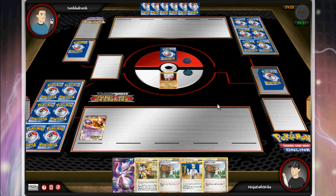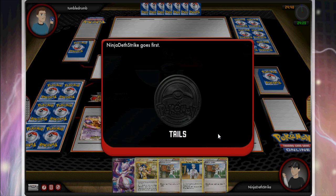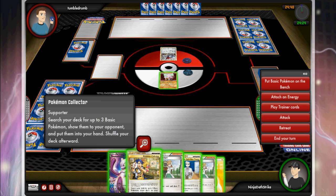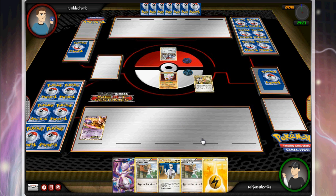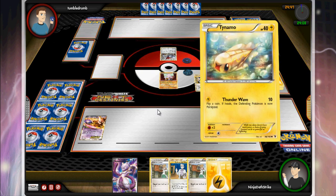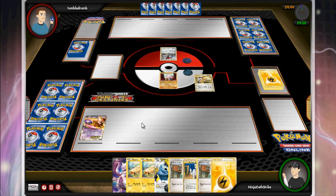So I'm going to mulligan once, and then I get a Tyrogue and two Mewtoos to start. As much as I don't want to drop that Mewtwo, I know I'd better, just because I don't want to get donked on the first turn. I do win the opening coin toss, which is great. I have a Collector in hand — I really like Collector in this deck. I know a lot of people have switched to Dual Ball because it's faster, but personally I like Collector.